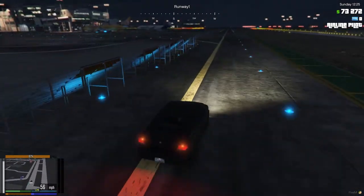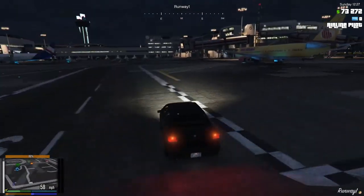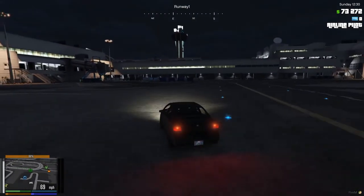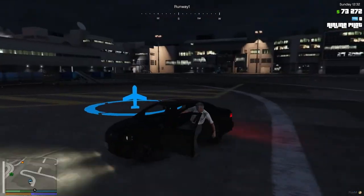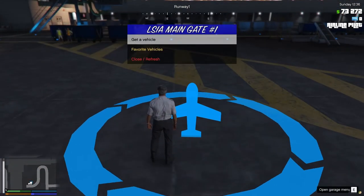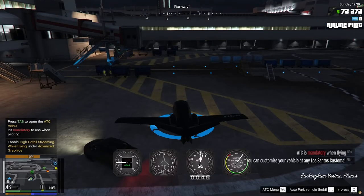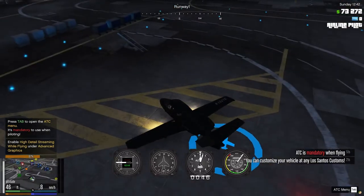Make sure we don't hit any planes. The server isn't very busy right now but it'll get busy later. We've arrived — let's get out. Press E to open the garage, select 'get a vehicle', choose the Vestra, press enter, and spawn. We have spawned our plane!